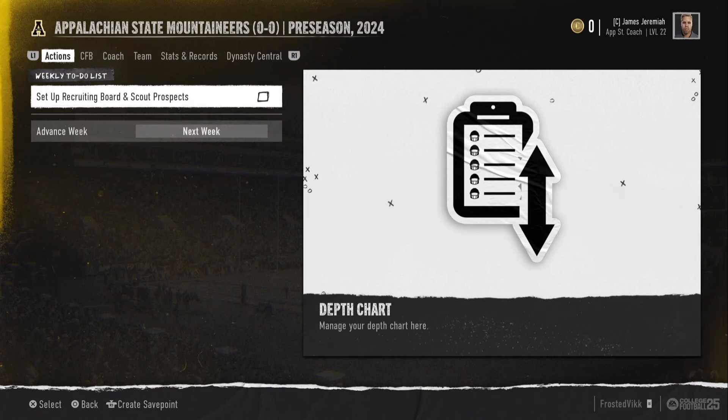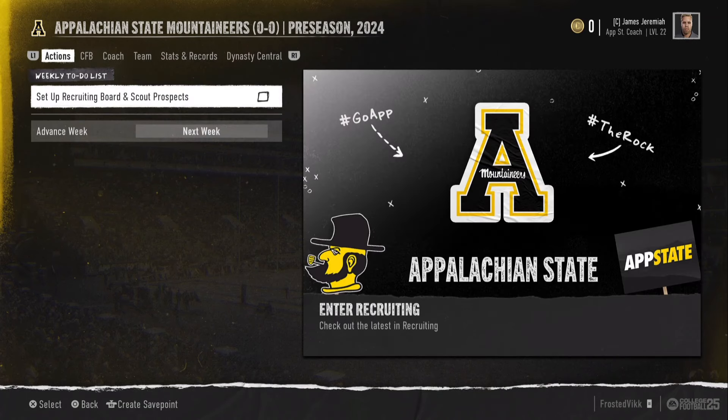Are you sick and tired of having a 99 overall App State team and constantly dominating your opponents, and you want to switch to an even worse school but you don't want to restart the entirety of your dynasty? I'm here to show you how you can change that.